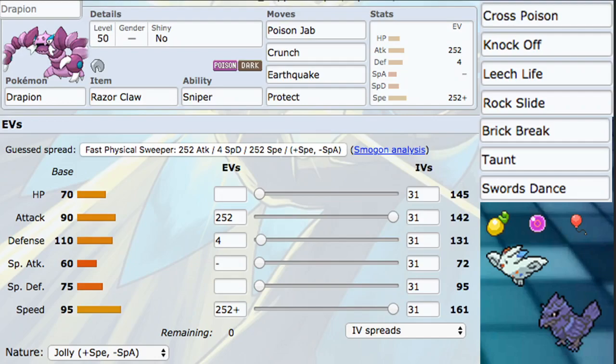Other move options include Cross Poison instead of Poison Jab if you don't Dynamax much — that's probably optimal. We also have Knock Off instead of Crunch if you want it. In our singles build we are featuring Knock Off. It's a great attack to have access to.